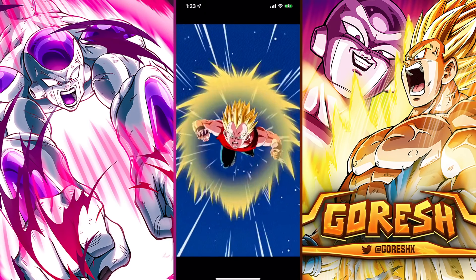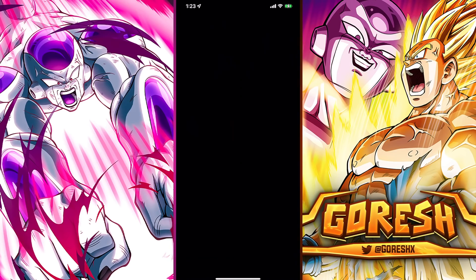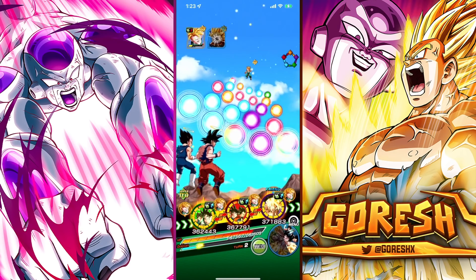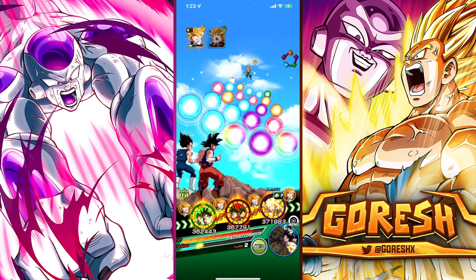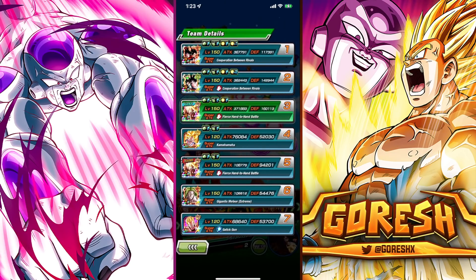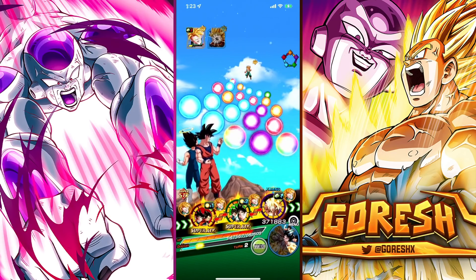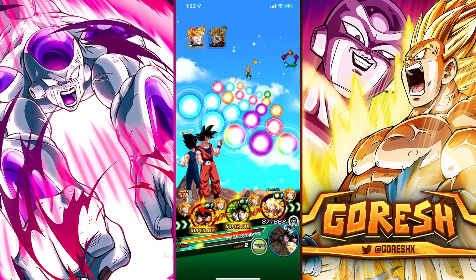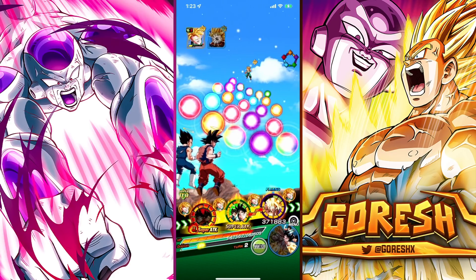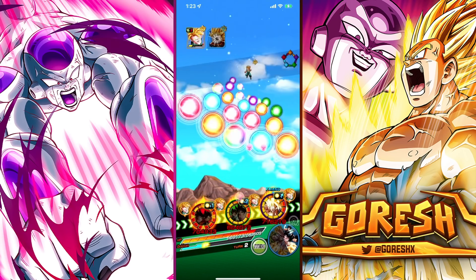Now we're looking pretty good. We still have the Mouse active for this turn. I don't think we're going to be able to fuse with either Gogeta because his team is doing too much damage, but we have the option to if we fall below the HP threshold — I think it's turn 4, and we're probably not reaching turn 4. Let's grab this and give Namek Goku a little extra healing, then move on to the second fight.